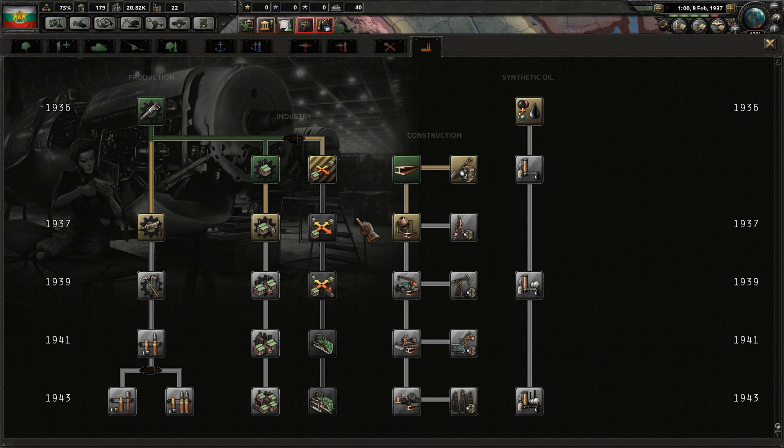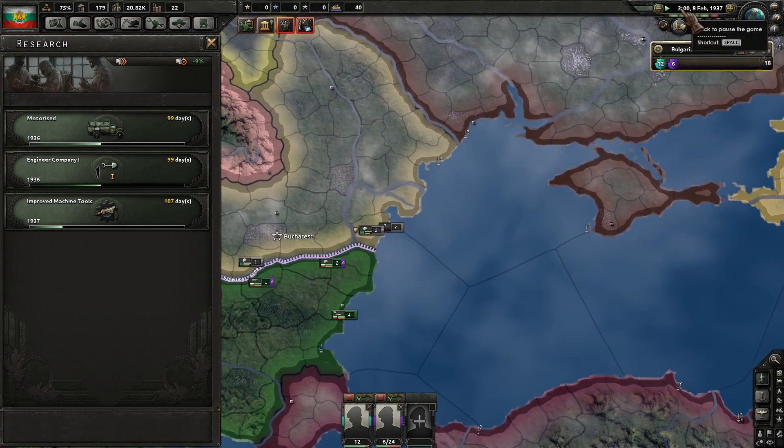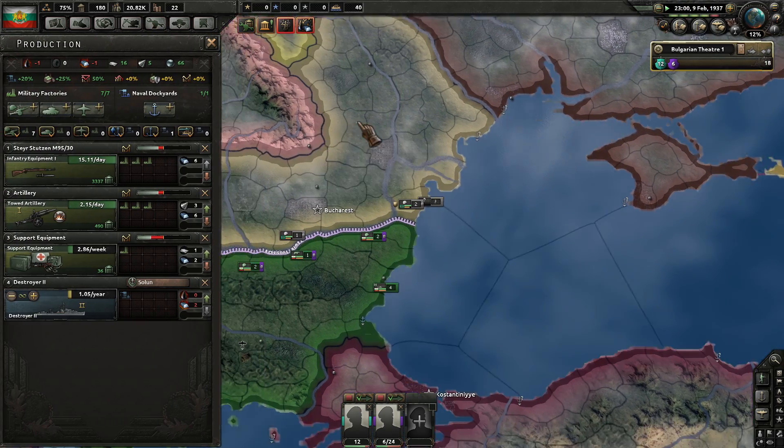Back over here now. Max factories in a state — construction speed. Let's go with the improved machine tools — it's going to help out our production lines quite a bit.